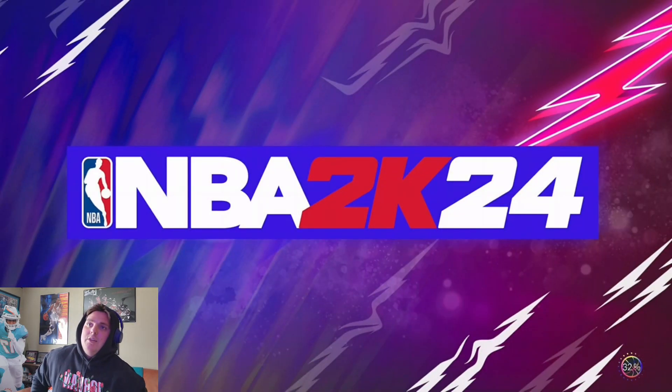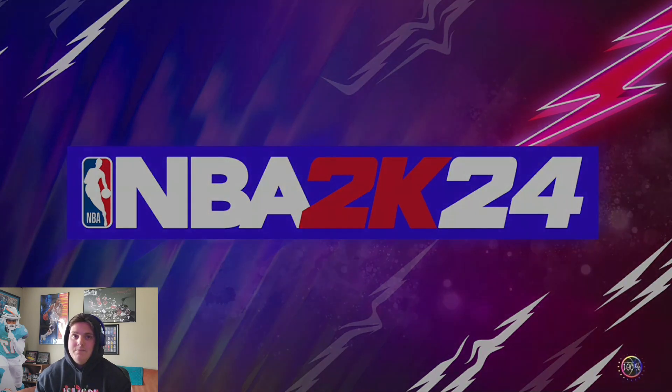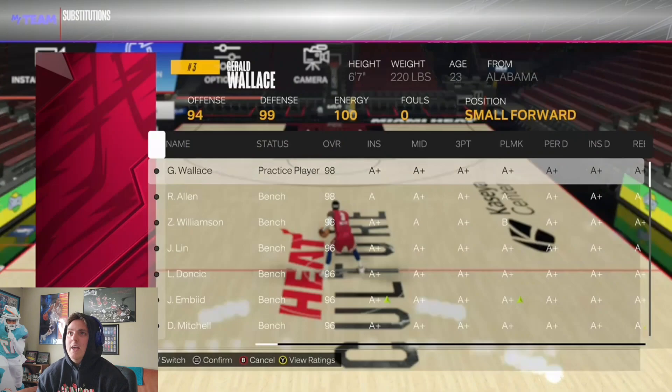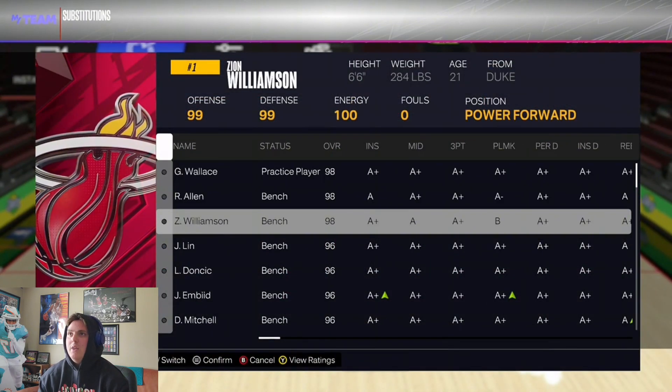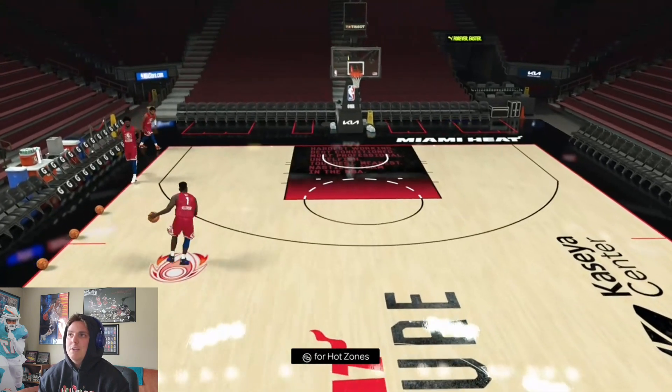What I've been hearing from other content creators about Zion is that you can either get the pro pass or you don't have to. Is he worth it? Maybe. Is he not? Maybe — it can go half and half. Zion can actually play small forward, so he's a little undersized but a big-body small forward. At the end of the day, if you like Zion, get him; if you don't, don't get him. His hot zones are technically everywhere.